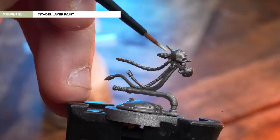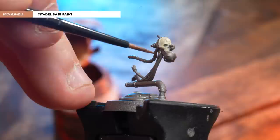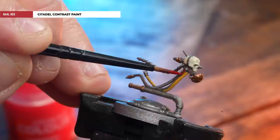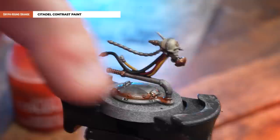Now we're going to move on to the floaty skull guy — also known as a Gryph-hound — and we're going to base coat that skull using Screaming Skull. That is a lot of skulls in one sentence! With the skull picked out, what we're now going to do is pick out those brass details using Balthazar Gold, then the yellow cables using Averland Sunset, the red cables using Ball Red, and the black cable using Black Legion. Then heavily coat all over with some Nuln Oil, and just to rust it up like its fellow, get a little bit of Griffound Orange and drop that into some of those areas at the bottom of the base.